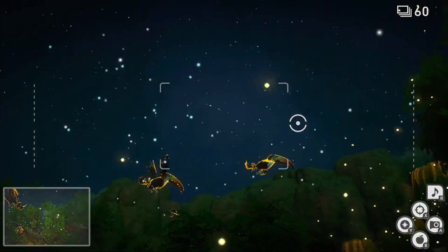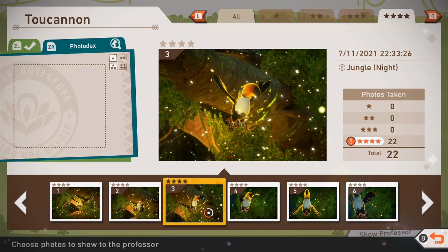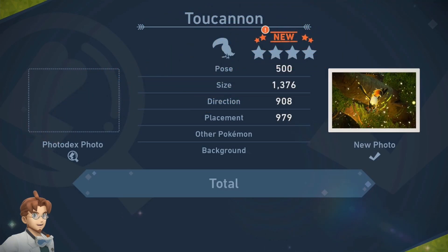Take a photo of Toucannon anywhere in flight to earn yourself the four-star photo. You will have plenty of opportunities to get yourself a great photo. Getting a picture with Toucannon as centered as possible, or at least with some Pokémon in the background, will give you the extra points necessary to get you that diamond star status.